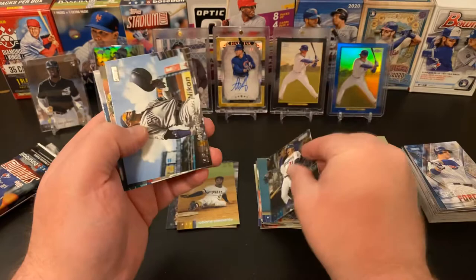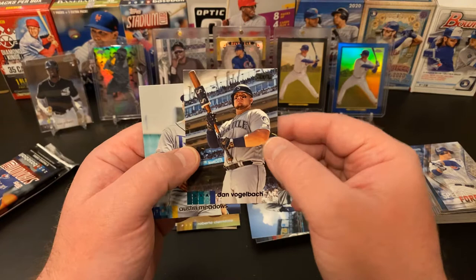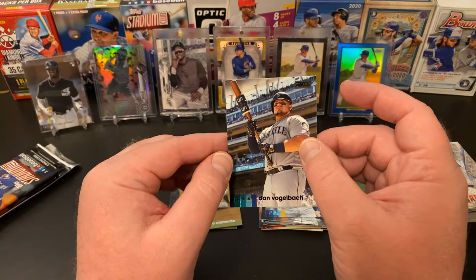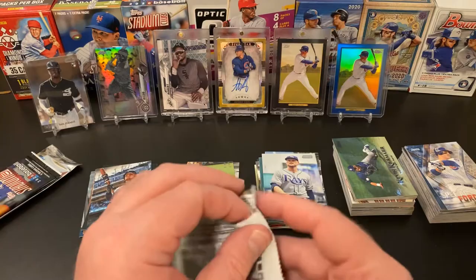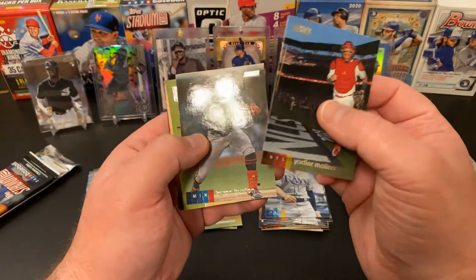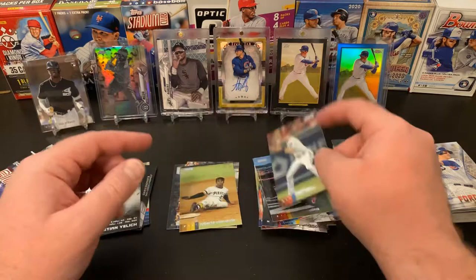Joc Pederson, Fernando Tatis Jr. — that's a sharp card. Jordan Yamamoto, and a Dan Vogelbach black parallel. And an Austin Meadows base — that's a cool card. I don't think he's with Seattle anymore; I think he might be with Milwaukee. Yadier Molina, Byron Buxton, Jose Abreu. We got a Bash and Burn Christian Yelich insert — he's not bashing or burning much this year.